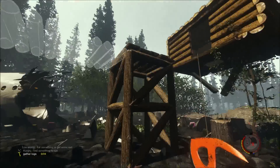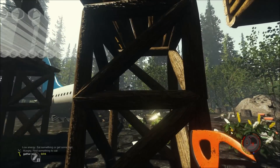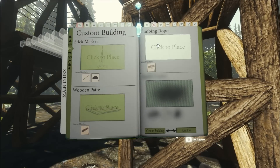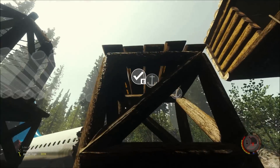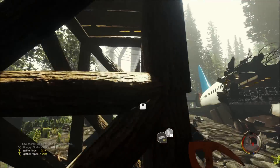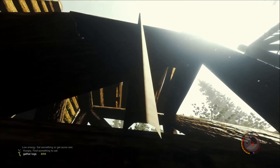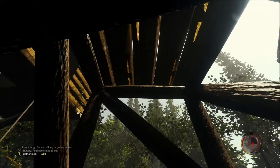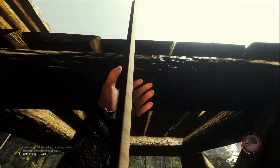If you don't want to build a bridge and instead want to build a rope to get from one point to another, go to your book and under custom buildings you'll find the climbing rope. You attach the climbing rope to one of the anchors, then you need to have one rope in your inventory, and then you can climb up it.